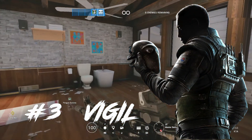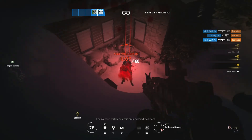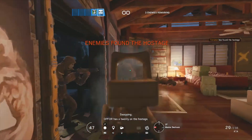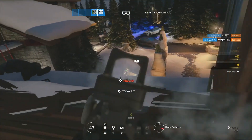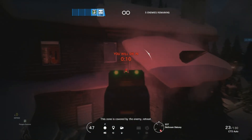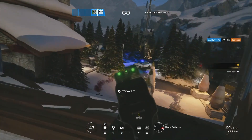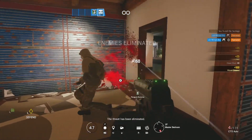At the number 3 spot we have Vigil. Vigil is a 3 speed, 1 armor operator. His primary weapons are the K1A submachine gun and the BOSG 12.2 shotgun. His secondaries are the C75 Auto machine pistol and the SMG 12 machine pistol. His secondary gadget is either a bulletproof camera or impact grenades, and his unique gadget is the ERC-7 cloak. You're better off using his K1A submachine gun — it's very low recoil and does a lot of damage. His SMG 12 was regarded as one of the best guns in the game when released, similar to when Smoke used his SMG 11 as a primary rather than a secondary.